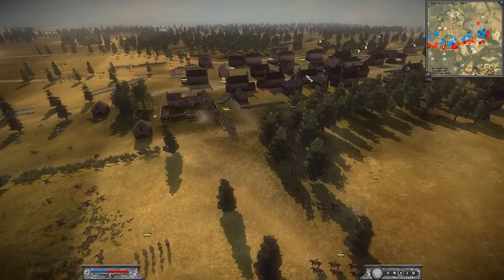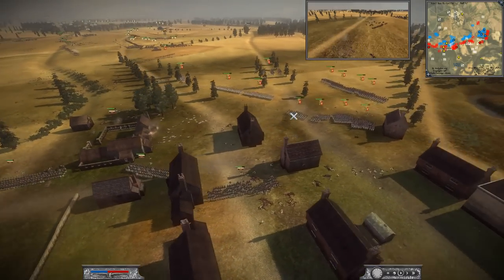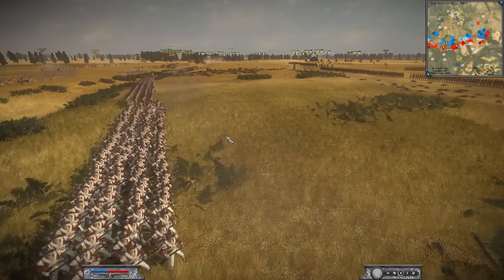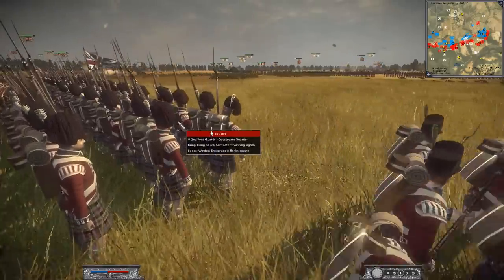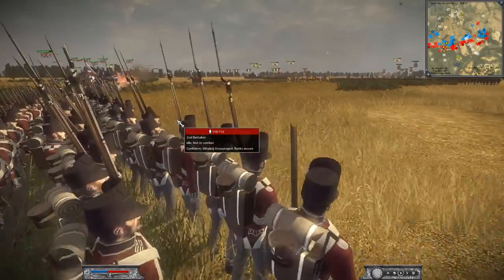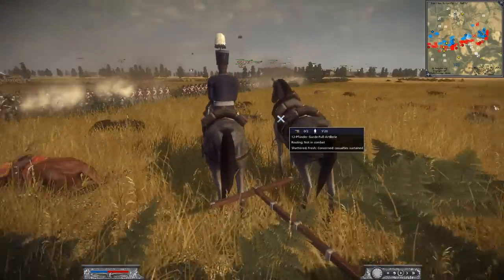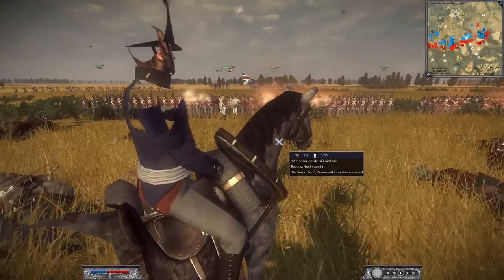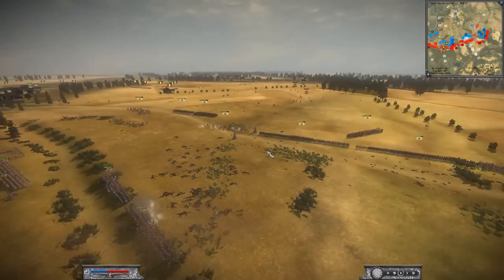Finally, we've got the center line battle — Prussians advancing against the British. I'm actually surprised this took so long, because the center open plains seemed like the best place to attack rather than the village. This is going to be a brutal fight. Wait — what is this? A 12-pounder artillery piece is routing but one of the wheels seems stuck in the mud, and the crew somehow dodges bullet after bullet right in front of British lines! Incredible.